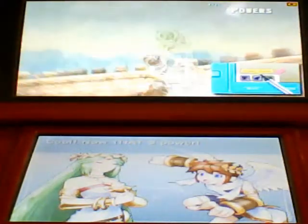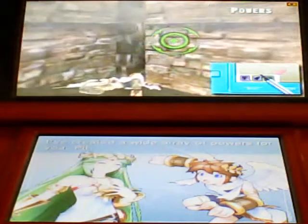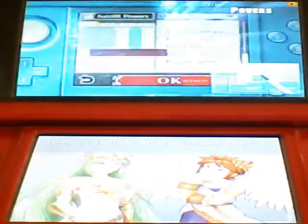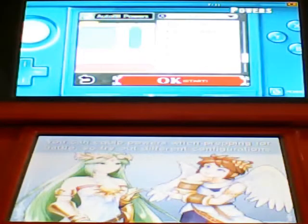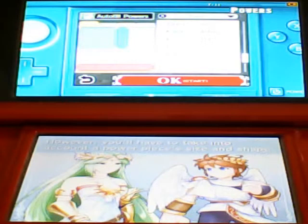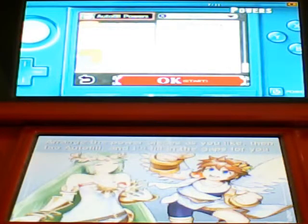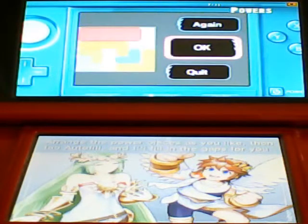Cool. Now that's power! I've created a wide array of powers for you, Pit. How do I know which ones to use? You can equip powers when prepping for battle, so try out different configurations. However, you'll have to take into account a power piece's size and shape. Arrange the power pieces as you like, then tap autofill and I'll fill in the gaps for you.